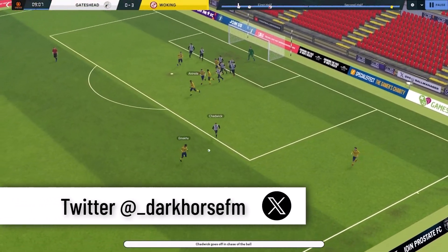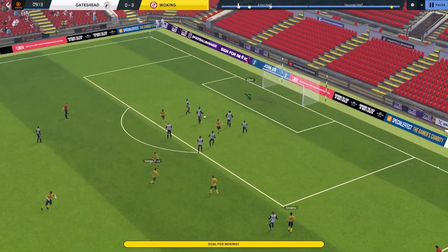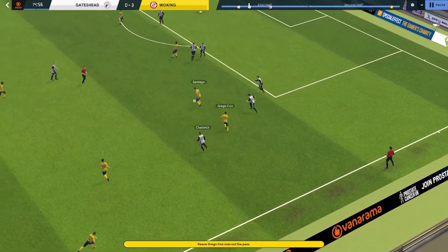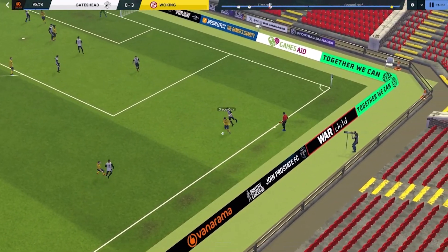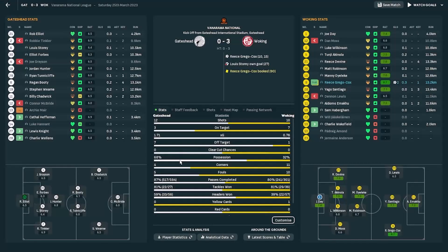The end of the road came against Woking. My players didn't really play very well — everyone chose this particular day to have an off game. We were three goals down by halftime and I can't really say it was down to the tactic. I was tempted to make changes but stuck to my guns. In the second half we did play well — 68% possession — but despite dominating and creating a lot of chances, we couldn't actually get a goal.